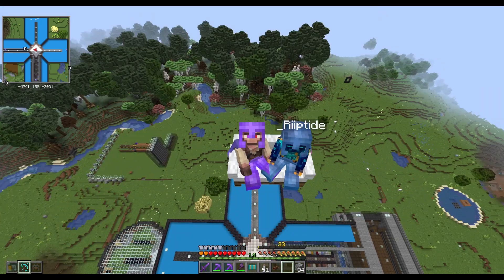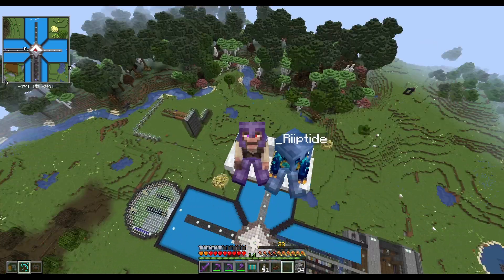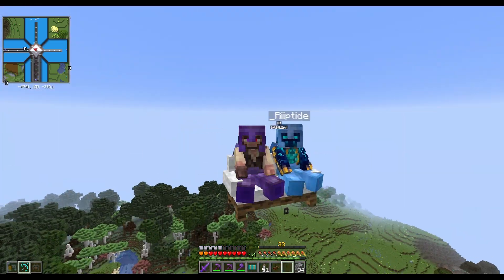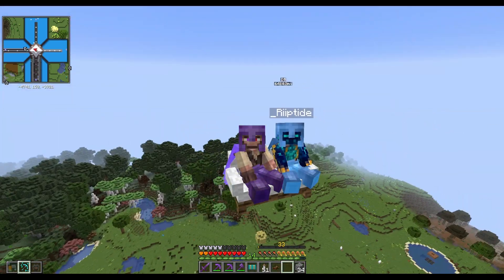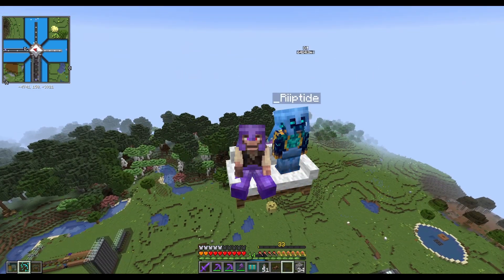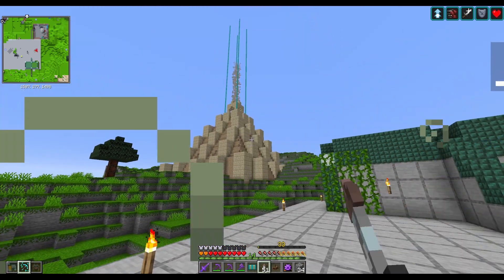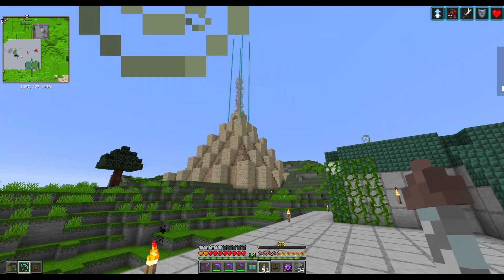Sky couch indeed. We've got a couple of plans for today, but first things first we're going to do a couple of base tours. Let's start with Riptide's. And here we have Riptide's base - it doesn't have a name, so I call it the ziggurat, just to frustrate.